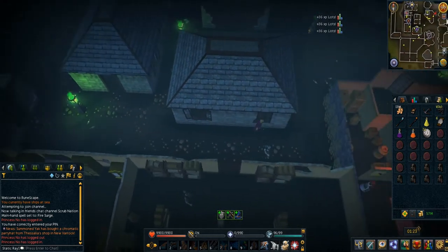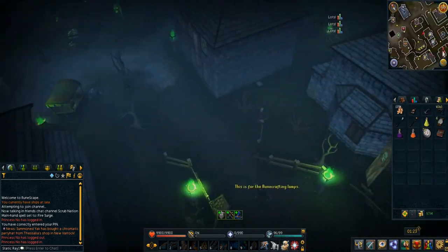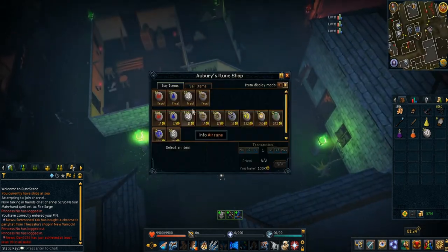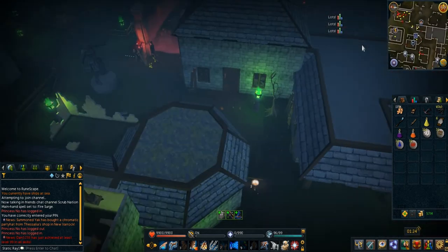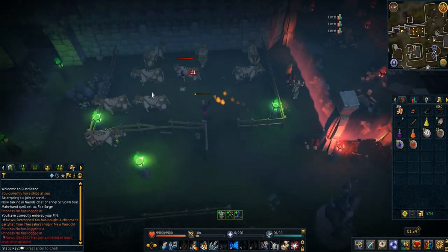Up next, head over to the rune shop on the east side of New Veroch and get all the free runes the gentleman there offers. Then head over to the cow pen just to the northeast of there. Make sure your attack style is on the regular spellbook so you can use magic against the cows and take them out instantly.